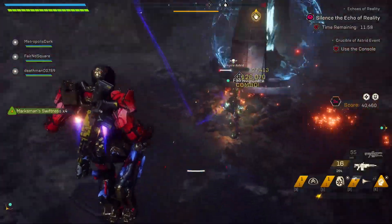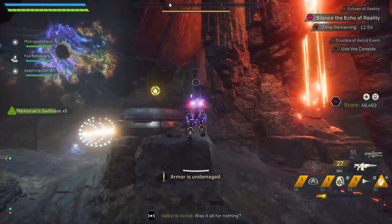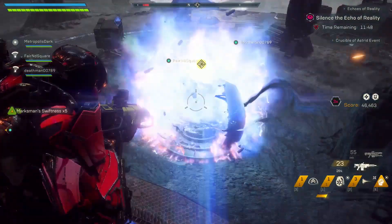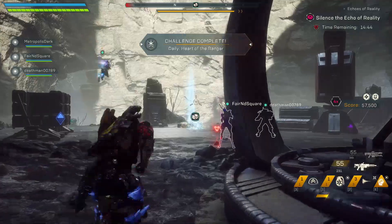Then you're going to murderize the Valkyrie. After that, where the beam is shooting out and hitting that thing, you're going to want to interact with the node that pops up, the crystal becomes available, and then you shoot the crystal and it's done. Congrats, you've completed the Crucible of Astrid.